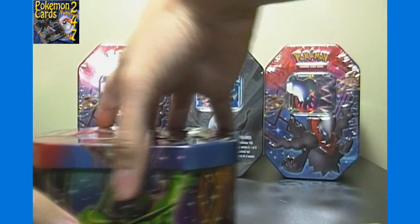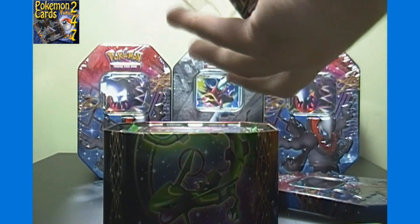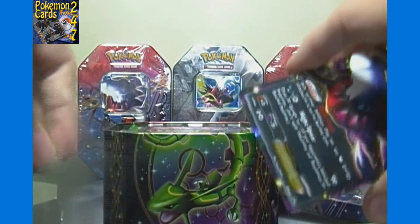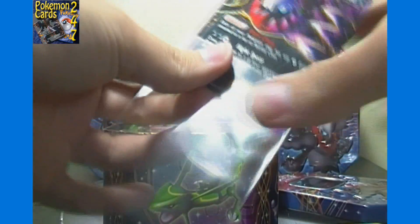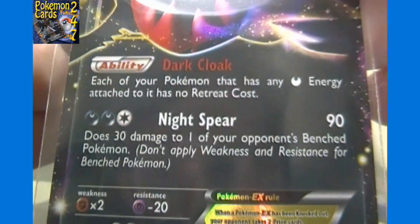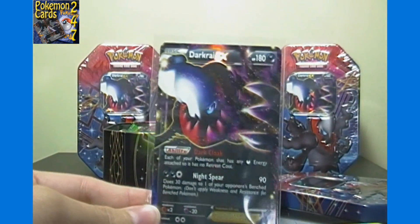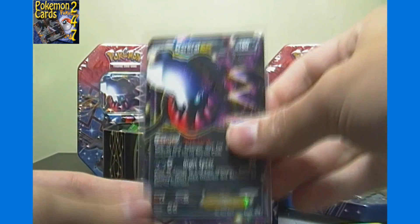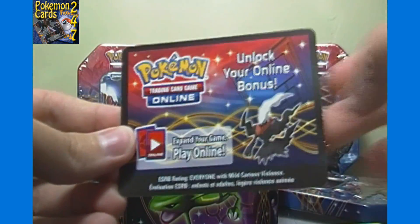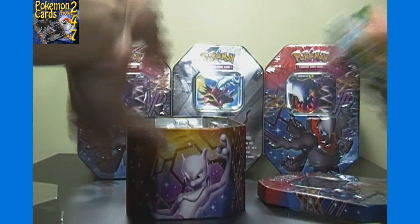I did not have good luck in my first Dark Cry EX tin, so hopefully better luck this time. As always, I put all of our rarest pulls and finds in sleeves right away to keep them nice and mint. Dark Cry EX has the ability Dark Cloak and the attack Knight Spear — one of the most popular, most-used cards in the current competitive format. There's also the code card, which should get you Dark Cry EX on the Pokemon Trading Card Game Online.